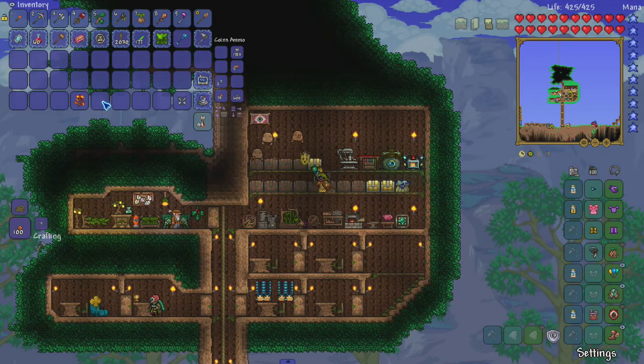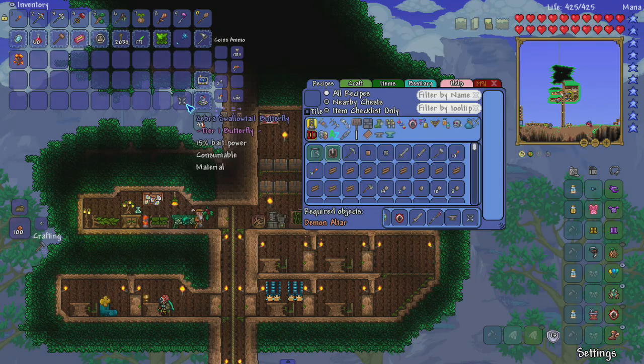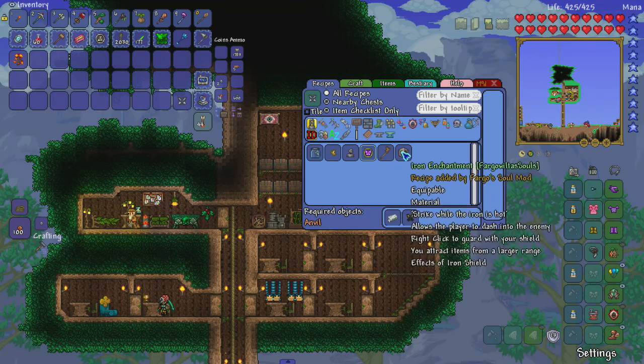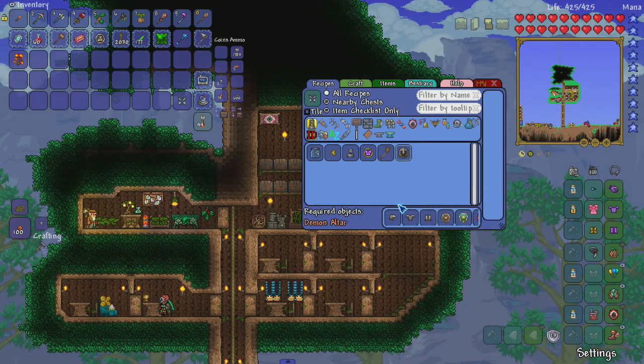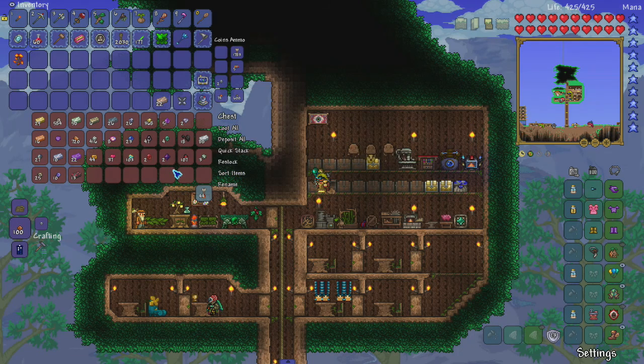I just noticed that I got this thing - the zebra shadow tail butterfly. It's a very... it's an endangered species. No, it is a special butterfly, so I will be able to use it. Let's go make some iron armor. I should have a buttload of iron ore.